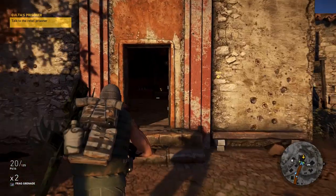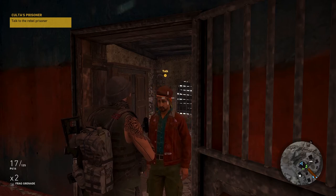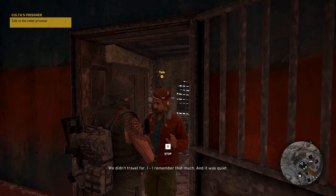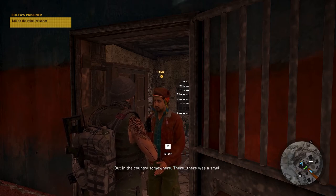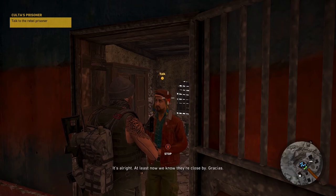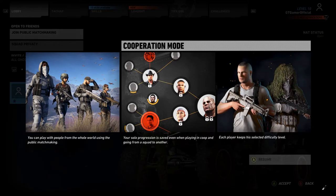Look at all these rebels — they came out in numbers to support us. Their cause is growing. I support you guys as long as you support me. Open the door — hello. We got a lot of XP for that. Let's see if there are any skills we can get now.